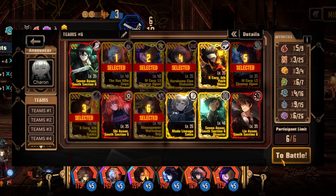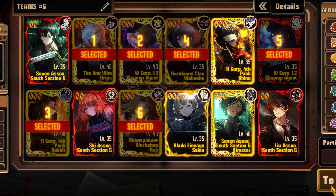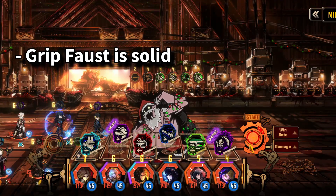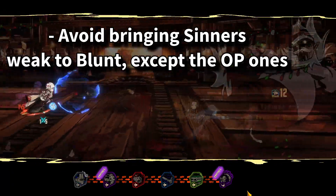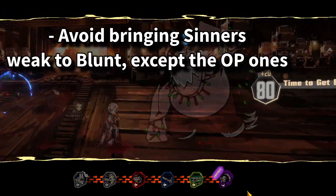This is the team I made to clear the boss as quickly and cleanly as possible. It's a team built around charge, complementing it with Burst and Tremor. Grip Faust is one of the best units to bring, as she has great pierce damage and is resistant to blunt damage. Avoid bringing sinners that are weak to blunt damage, but Rabbit Heathcliff and Cleanup Agent Don Quixote are the exception — protect them and let them pop off.